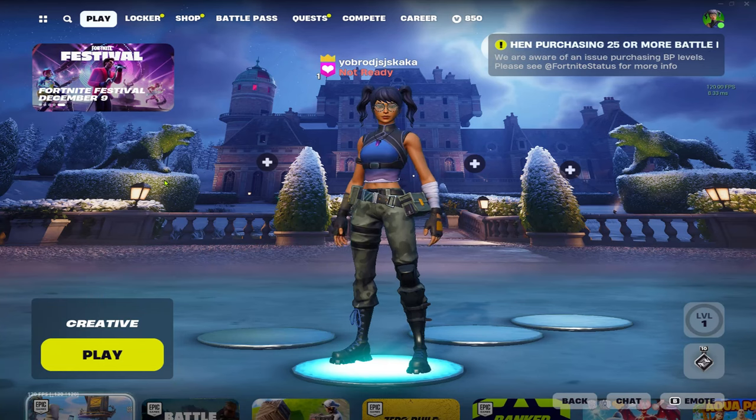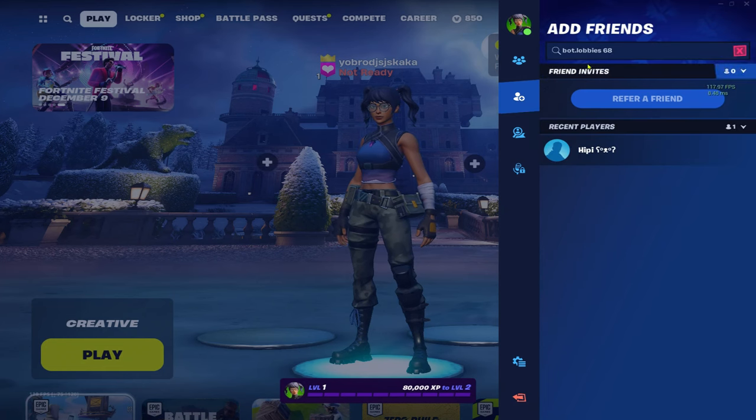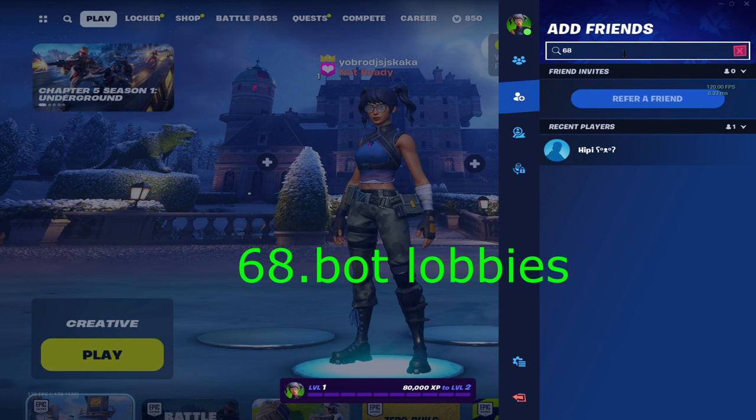To get bot lobbies in Fortnite Chapter 5, head over to Add Friend and type in '68.bot lobbies', then click enter.